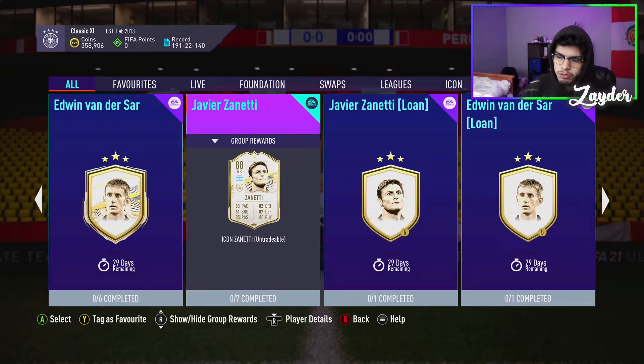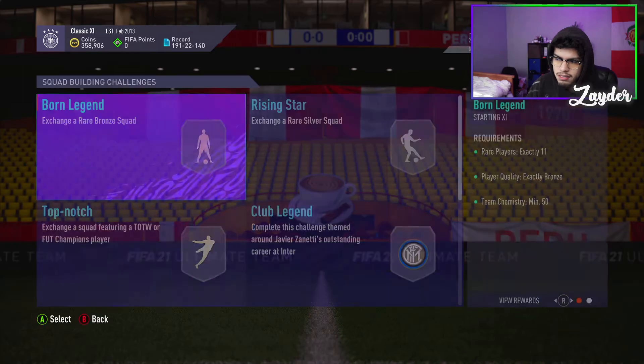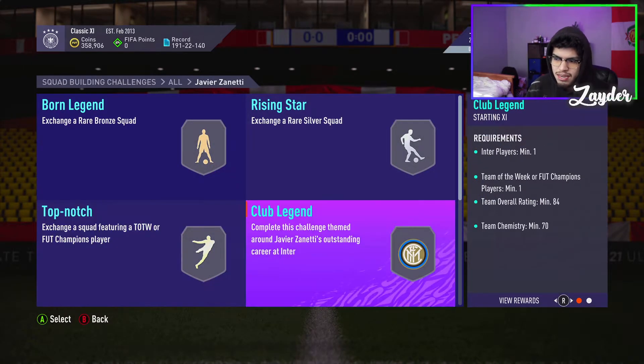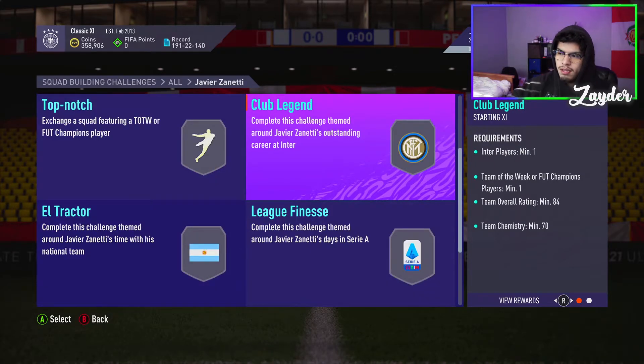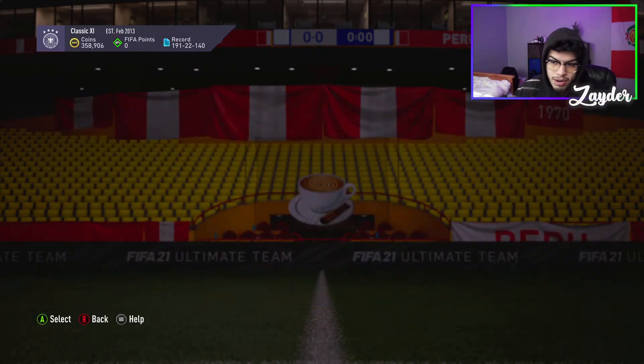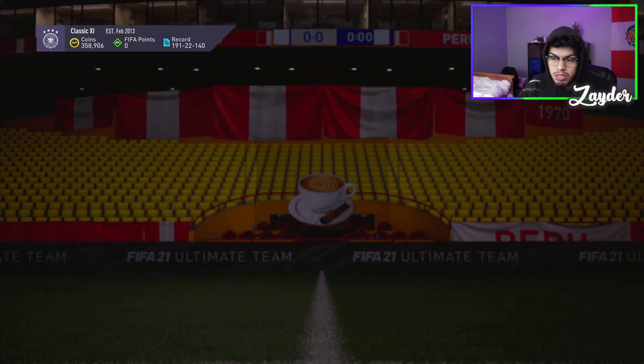The pace isn't awful, I'm not saying that, but there's so many better right backs like Semedo and Walker. I know they don't have the dribbling and passing that Zanetti does, but I feel like he's more suited to a midfield role rather than a right back spot. Regardless, it's not an expensive SBC either — it's an 84, 85, 86, and another 86, so it's just one more squad than Van der Sar. So if you want an outfield player that's an icon, Zanetti could be your cup of tea.